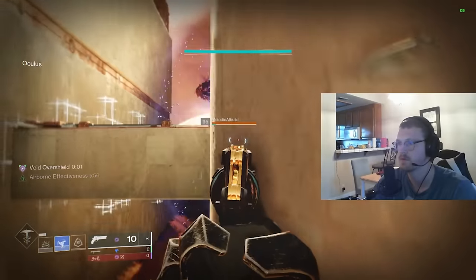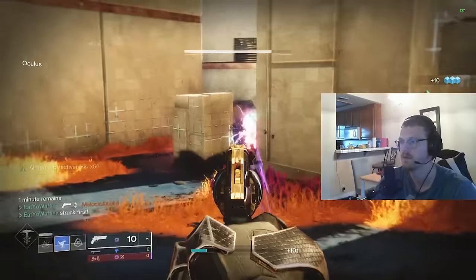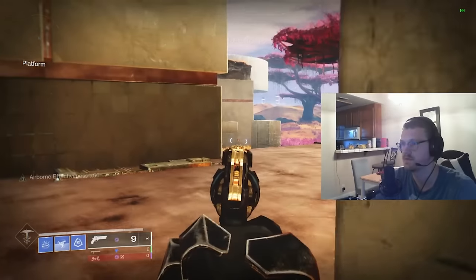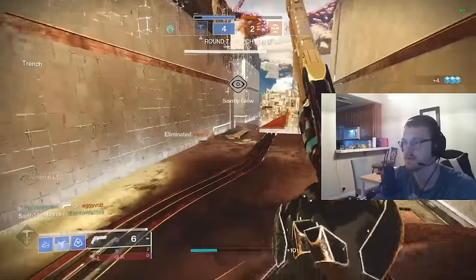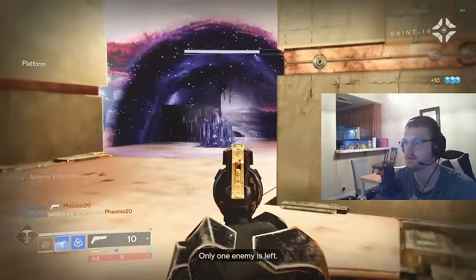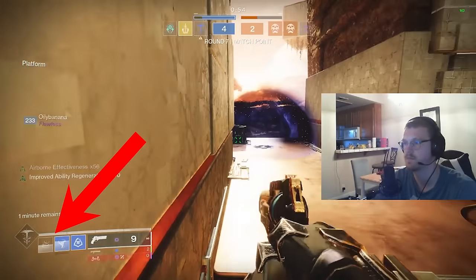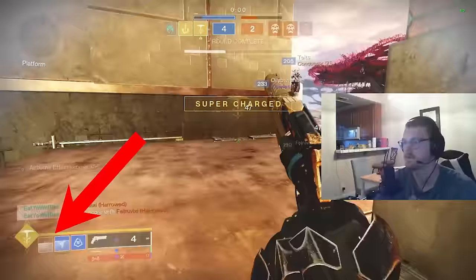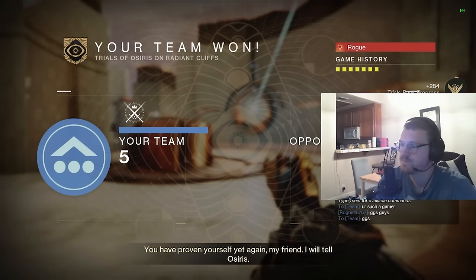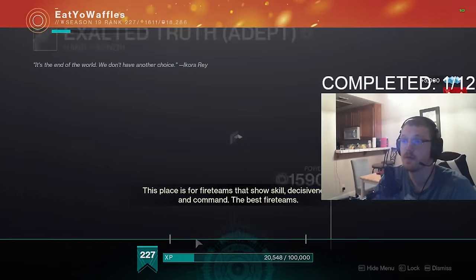Unfortunately the footage quality for this card is pretty bad — I was trying to stream the challenge but I am god-awful at streaming. The feed is choppy and grainy, my cam is way too big, and the audio is all over the place, so I'll just talk over it. Hunter Duskfield spam is super free in the current sandbox. With 100 discipline, grenade kickstart, and all the stasis fragments that help with grenade regeneration, by the time your Duskfield disappears your next one is about 60% cooled down. We did lose our mercy on game 5 due to a quitter, but other than that we had no issues and got a pretty easy first-try flawless.